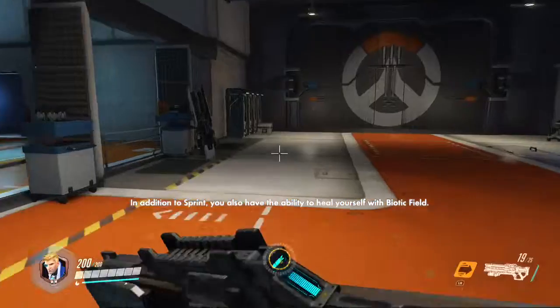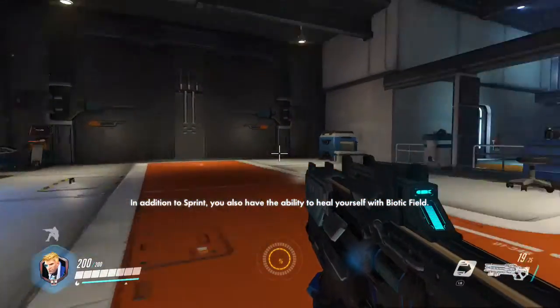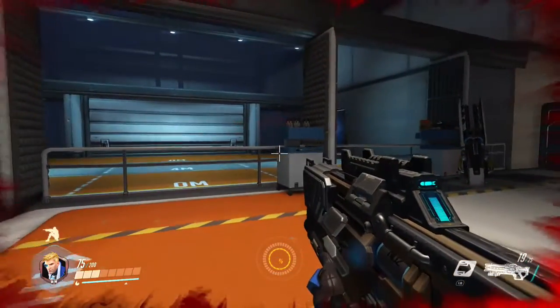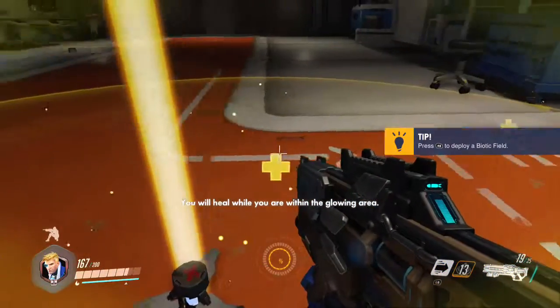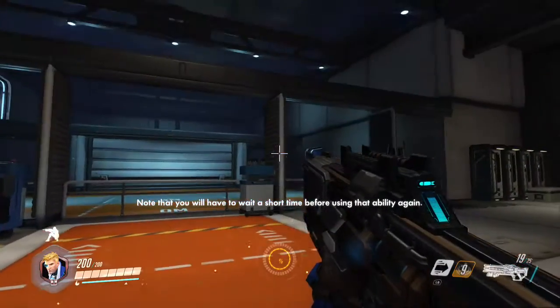In addition to sprint, you also have the ability to heal yourself with Biotic Field. To demonstrate it, I need to damage you slightly. Now, deploy a Biotic Field. You will heal while you're within the glowing area. Note that you will have to wait a short time before using that ability again.